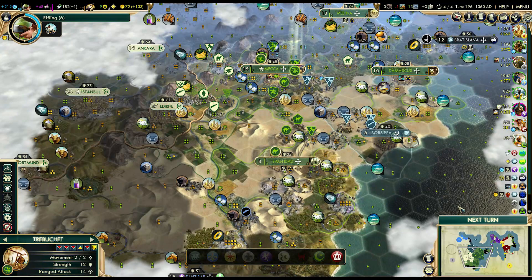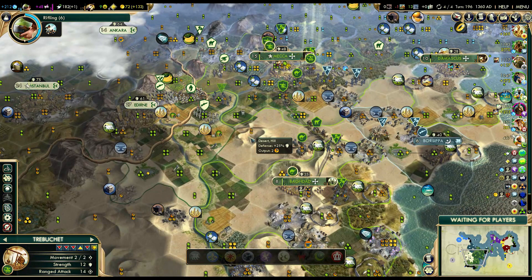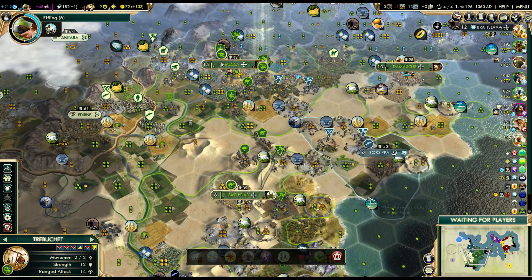My plan: I'm building one cannon and can upgrade a trebuchet to a cannon. I've got all the camel archers, so I think that's going to be enough range attack to take Edirne. I just need to build one or two musketmen, although he's got rifles. I'm working on rifling - six turns away. That's actually going to work out quite well.